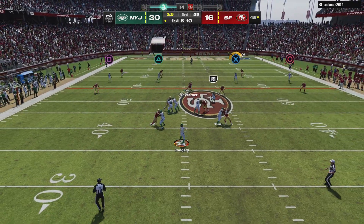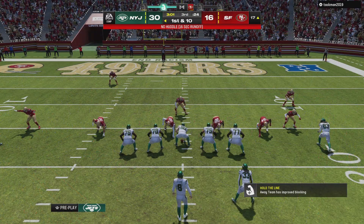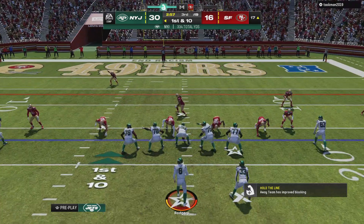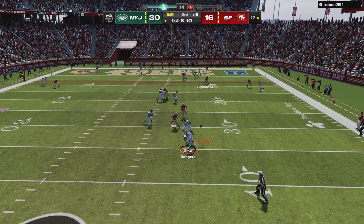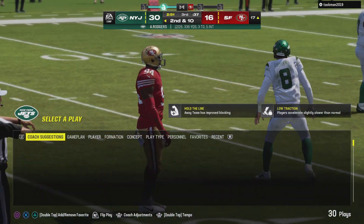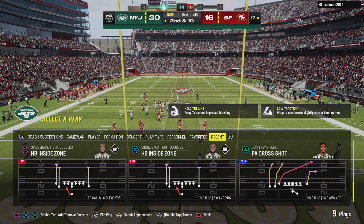Throwing on first down is Rodgers. The open man here is Conklin and they'll wind up getting this one all the way down inside the 20. Into the red zone, it's Rodgers again — and he wisely will throw that one away. There's a quarterback who's learned his lesson. He's thrown a few interceptions so far, but that time he said, I'm making sure nobody catches this one.